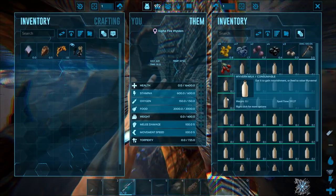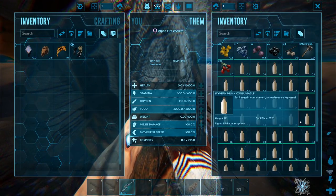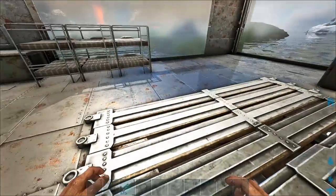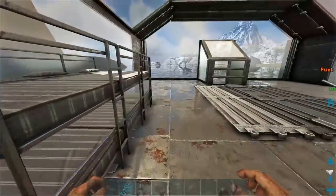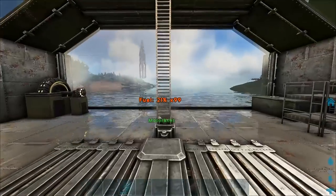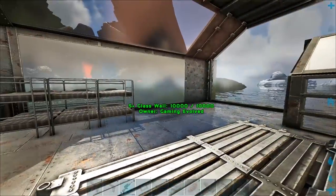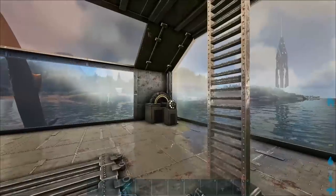We're probably not gonna get an egg anytime soon anyway because the trench is broken right now, at least I think it is. The milk still lasts an hour in my inventory — I didn't think it would last that long. Maybe I could stick a fridge in here — yeah, a fridge would be a good idea. Why didn't I think of that? All right, we got a dead wyvern above my raft. Let's take out some more wyverns.